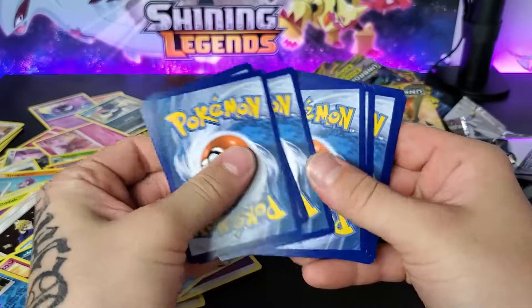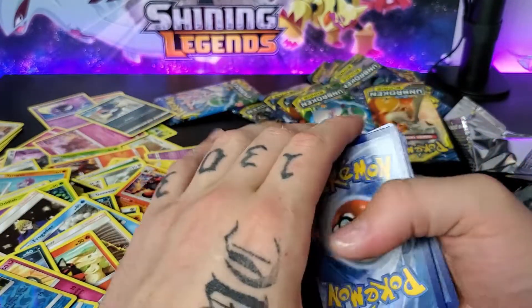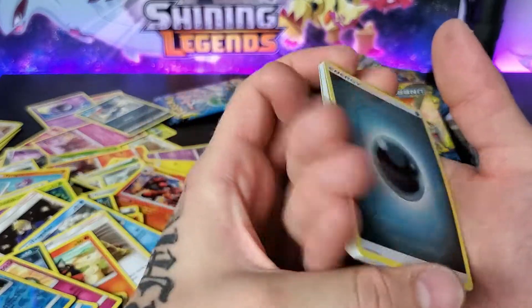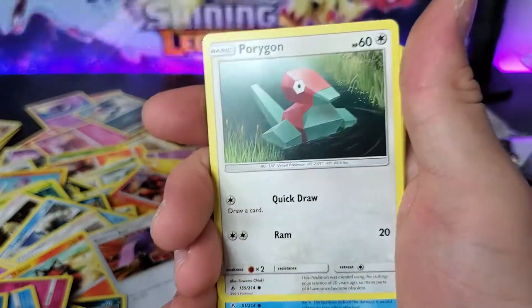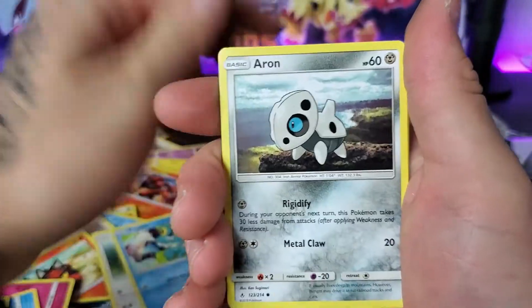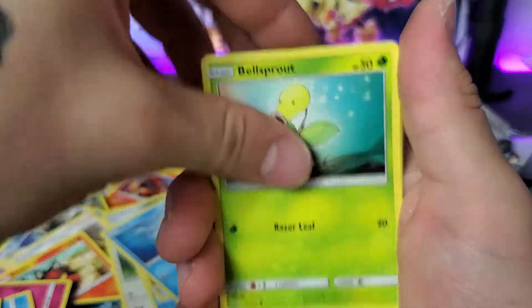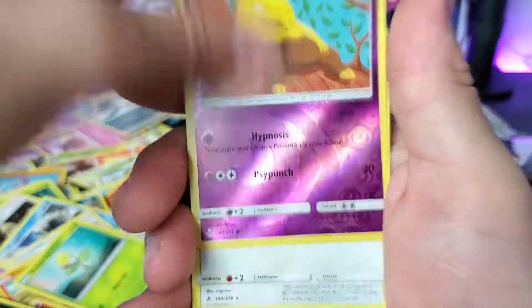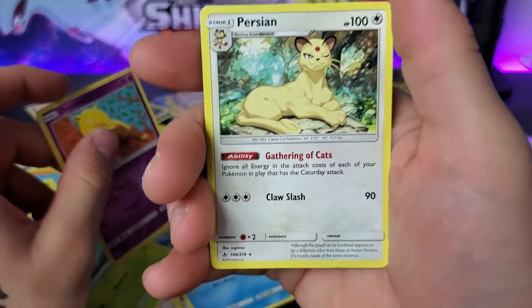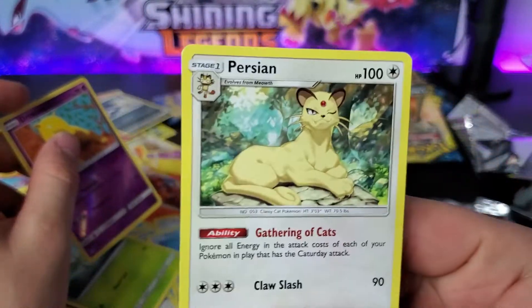1, 2, 3, 4 — I think that was 4, hopefully not 5. Okay: Dark Type Energy, Toracat, Surprise Box, Chattat, Porygon, Froakie, Aeron, Seal, Bellsprout, Reverse Drowzy, and Purgeon. I like that Purgeon — I needed that. That's good.